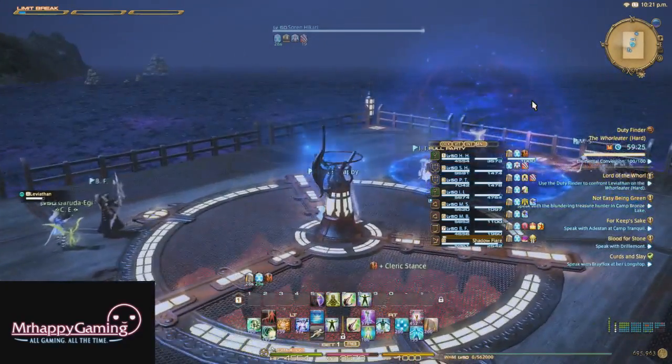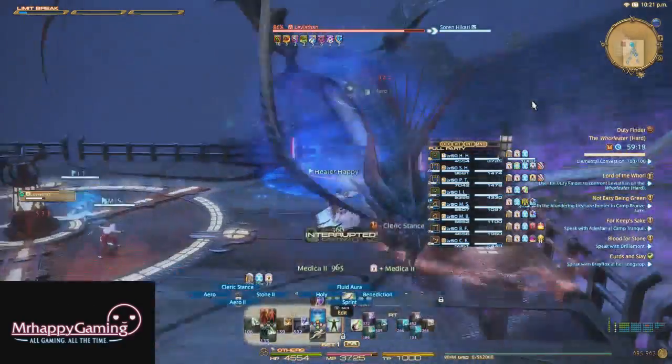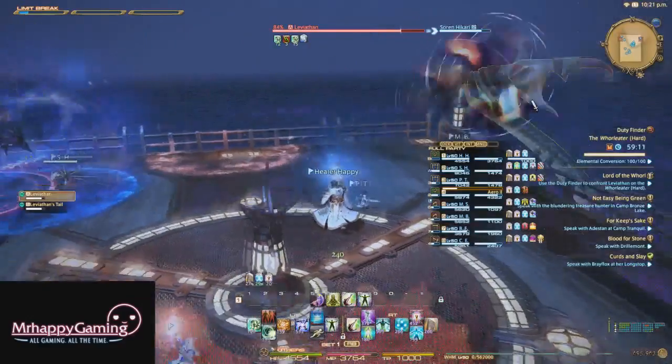He's going to go underwater and he's going to spawn on one of the four corners. So he spawns there, he's going to body slam — like this. Body slam strikes us all. Now if you're under him when he does that, it will do damage to you, so don't get hit by it.